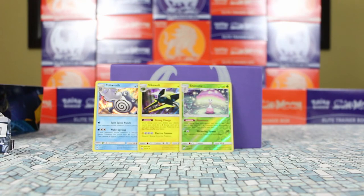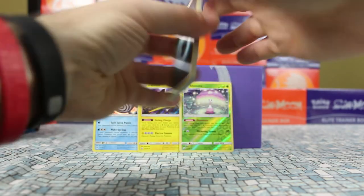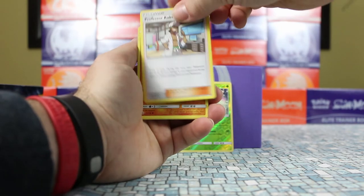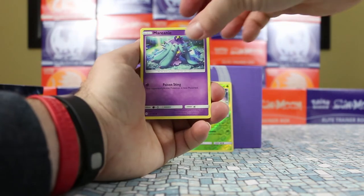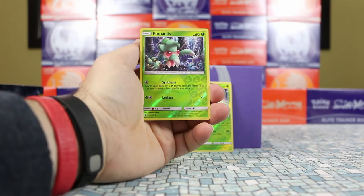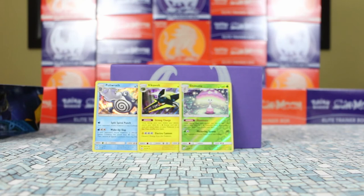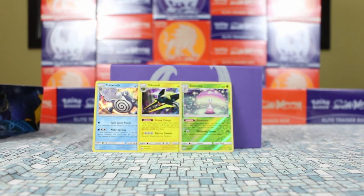Pack seven: Darkness Energy, Energy Switch, Professor Kukui, Corsola, Crabrawler, Roggenrola, Alolan Rattata, Chinchoo, a reverse Fomantis, and our rare is Cloyster — another non-holo rare. So seven packs down, one left. We've got two holo rares and a reverse holo rare, but not a single ultra rare.